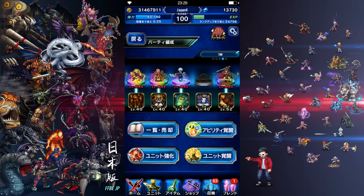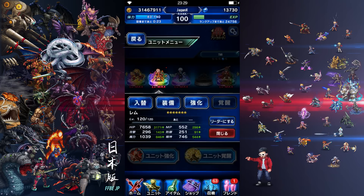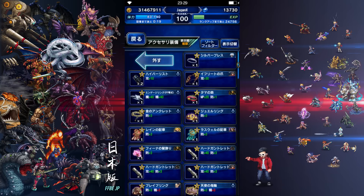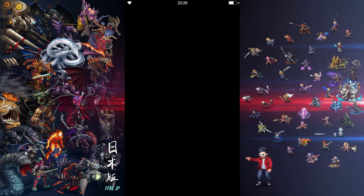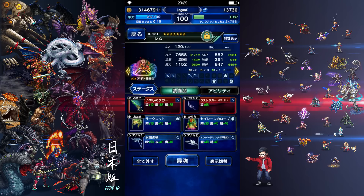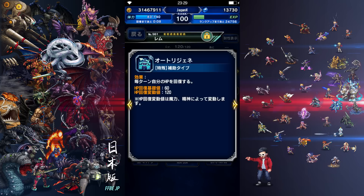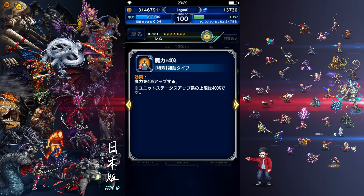Let's equip her with her own STMR. Oh man, 40 percent — nice! So it's 40 MAG, 40 Spirit. With 40 percent MAG and 40 Spirit, and there's also a skill — some HP recovery thing, I think every turn.